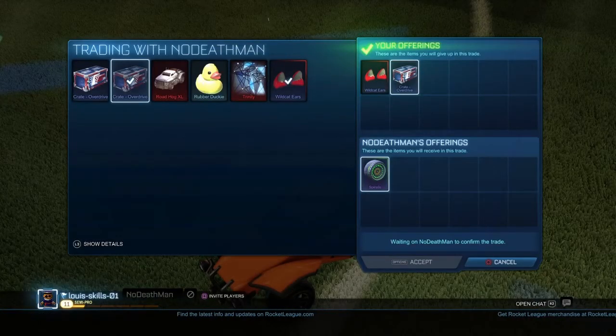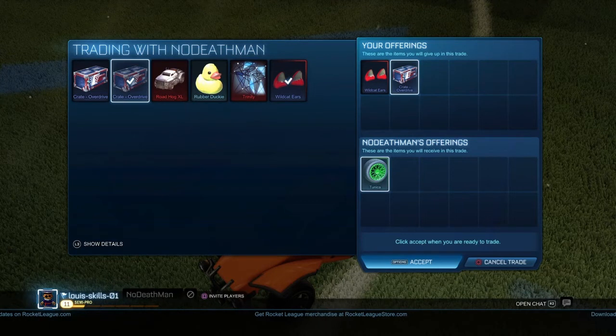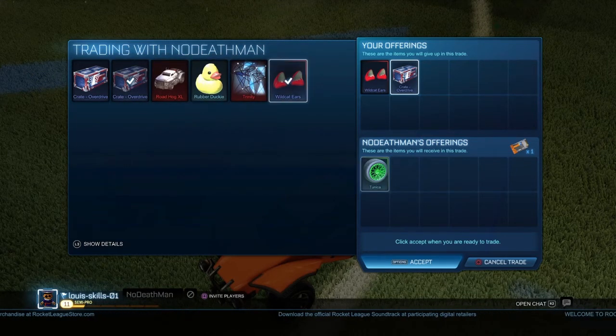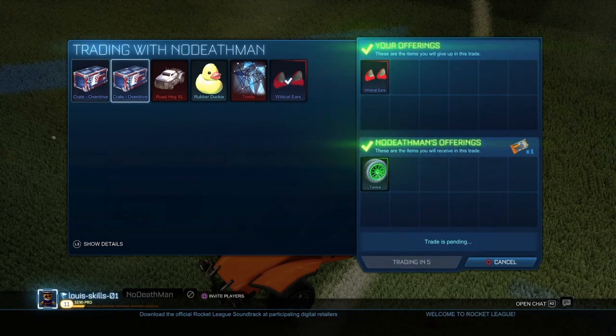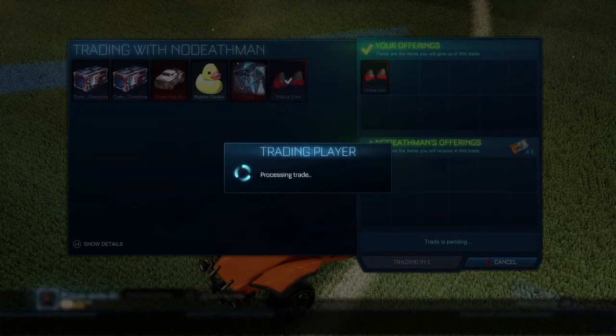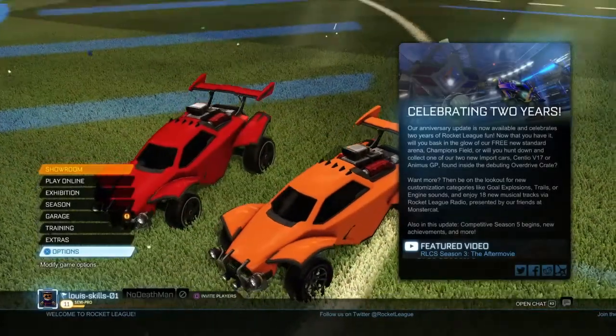In this trade we found a buyer for the crimson wildcat ears. His original offer was a forest green spiralis, but I thought they'd be hard to sell, so eventually he put in a key and these uncommon wheels — I don't want to pronounce them because I'll just embarrass myself. I did some research and those wheels can probably sell for around a key, or maybe half a key if you find the right person. Not a bad trade — I could have waited and got two keys, but it was just taking way too long to sell them, so I thought I'd just take it. This is what our inventory is looking like so far.